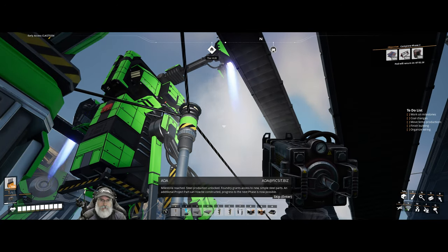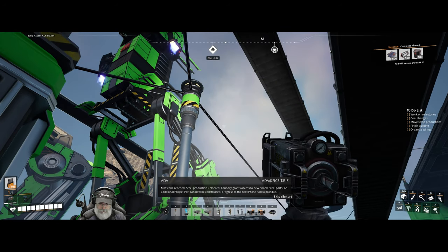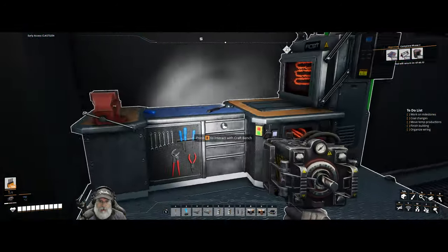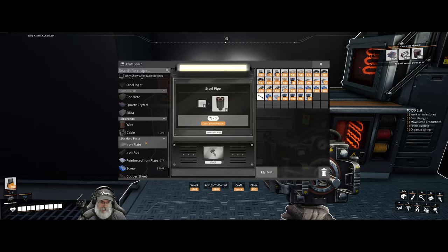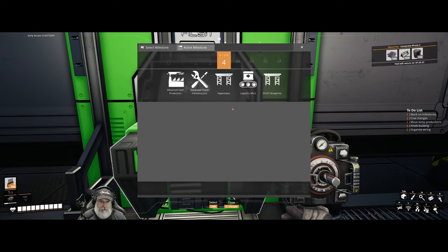Foundry grants access to new simple steel parts. An additional project part can now be constructed, and progress to the next phase is now possible. That has opened up steel beams and steel pipes, and if we look at tier four - well, we're in tier four now, how about that?